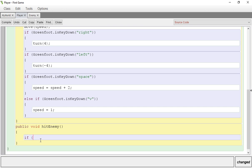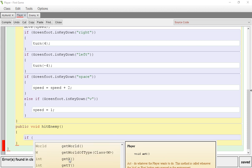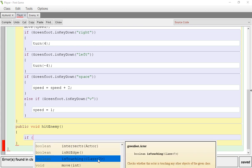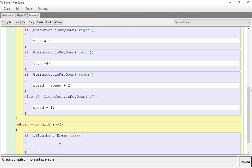If you use Control+Space you can search for any method pre-recorded in Greenfoot — it also adds any method you create, so hitEnemy will be available later. We're going to use one they've pre-made: isTouching. It's looking for a class, so we specify Enemy.class. Close parentheses, open curly bracket, enter, close curly bracket.